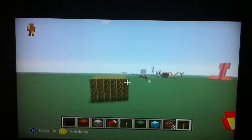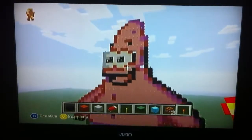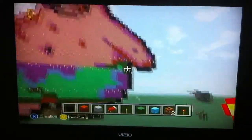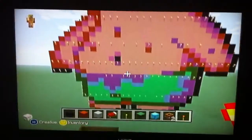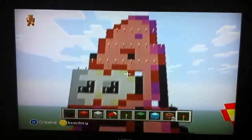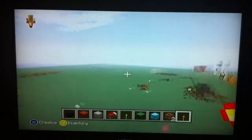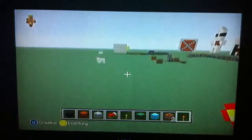And for our finale on our video, we'd like to show you Patrick from SpongeBob Squarepants. This took Mason about 30 minutes to an hour. It took us a while. It's Patrick — it's pretty big, as you can see. It's pretty sweet. He's got some blocks missing, but that's just how he's supposed to be. I think he's in the middle of a heartbeat, looking at him.